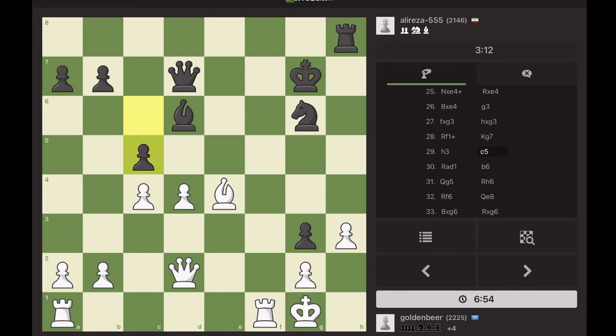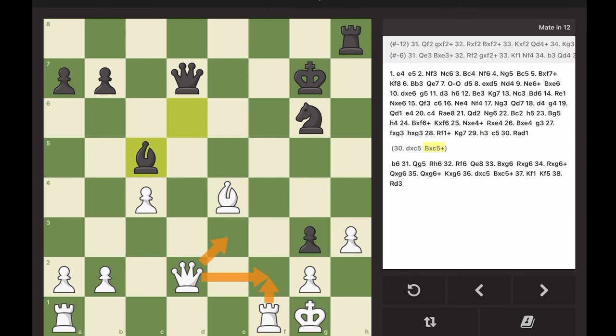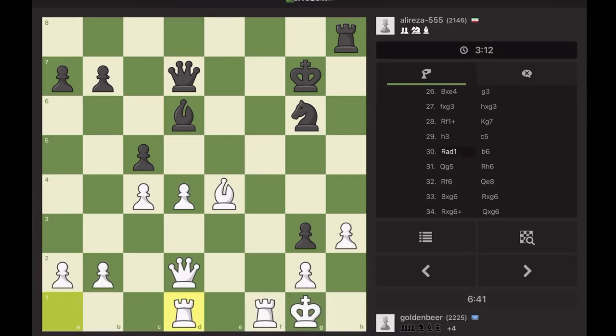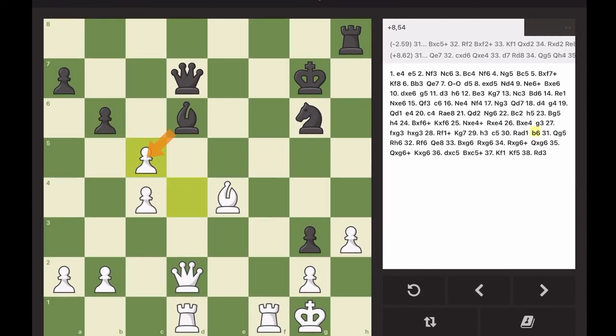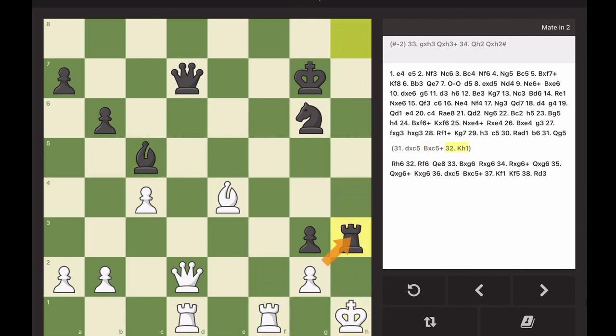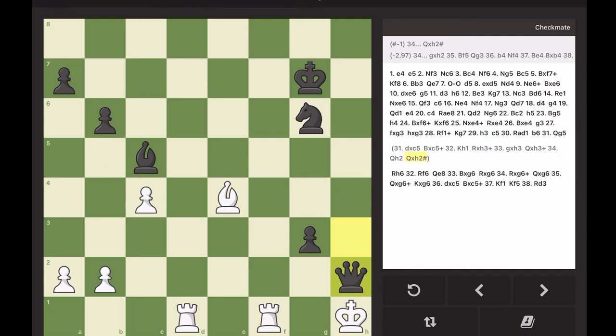He tries to be sneaky — this move is actually very nice. Of course I cannot capture that pawn because he recaptures with the bishop and then wins my queen. I didn't fall for this trap and defended my queen. He was sneaky again — the pawn is hanging — but again I cannot capture it because I will be mated or lose a whole rook. If I captured, he takes with the bishop, and then either I give up the rook as the engine suggests, or I move the king, which is an easy mate.